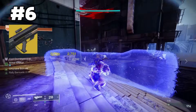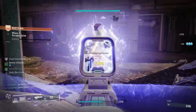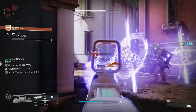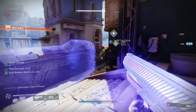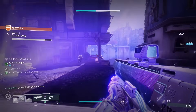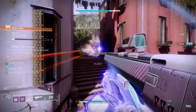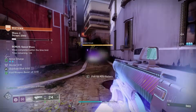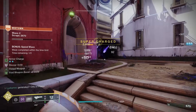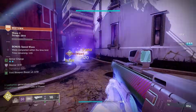Coming in at number 6, we have Graviton Lance. This is a 2-burst void pulse rifle. The main perk is that when you kill an enemy, it will cause an explosion that generates void orbs and deals more damage to nearby enemies. This is fantastic for ad clearing because of how many explosions you can cause. And since the explosions count as a weapon kill, it can cause chain reactions that will infinitely kill enemies as long as there are enemies to kill. This is phenomenal for void builds, especially like the Gyrfalcon's Hauberk Hunter build. With a void build, you want to kill as much as you can to proc devour, which heals you and gives back more grenade energy. Plus you can proc volatile rounds to make this weapon even more powerful.